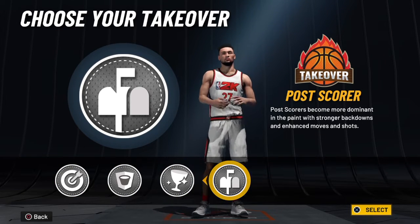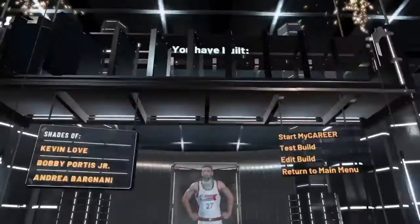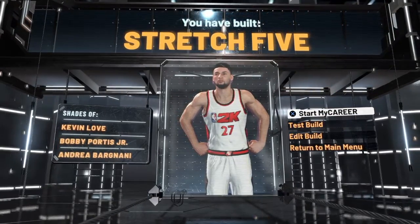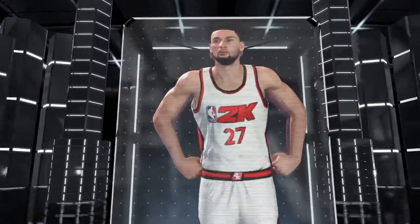And these are the takeovers: sharpshooter, rim protector, rebounding, and post scoring. Not too bad — you can choose what you want. But this is what we have: a pure stretch five. Kevin Love, Bobby Portis, and Andre Bariani are the comparisons. Let's go ahead and test this build out.